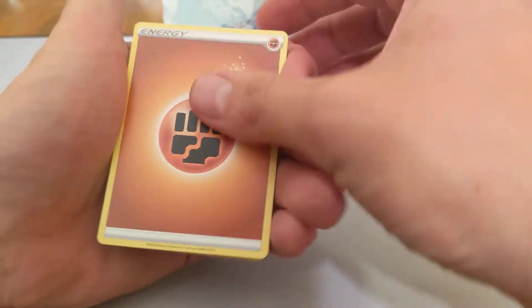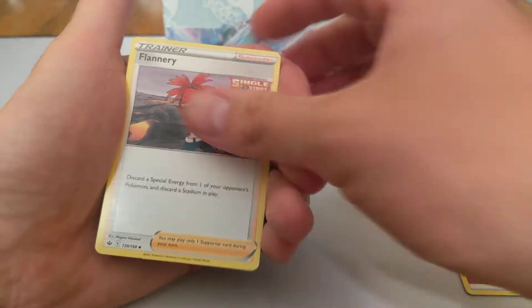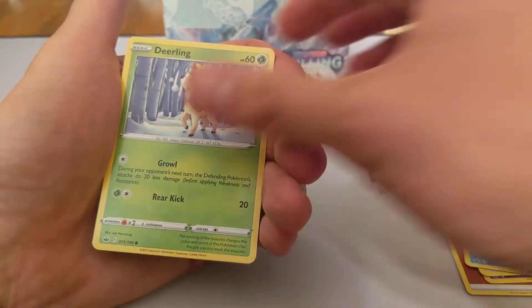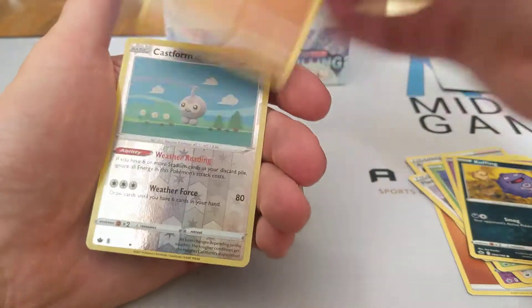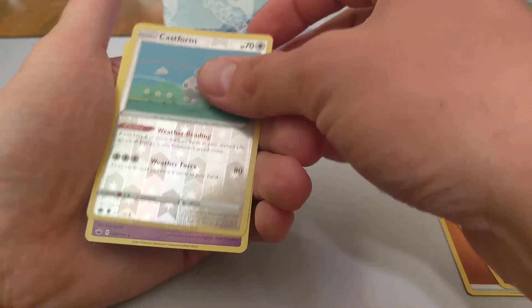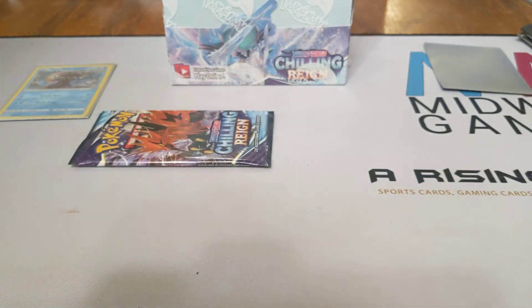I digress. We have Fighting Energy, Corellia, Agatha, Flannery, Lapras, Deerling, Galarian Slowpoke, Koffing, Galarian Yamask — Reverse Hollow — Castform, and a Slurpuff. I was going to say this was the Waifu pack, but it didn't end up being all that Waifu.